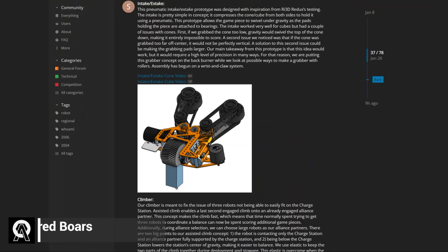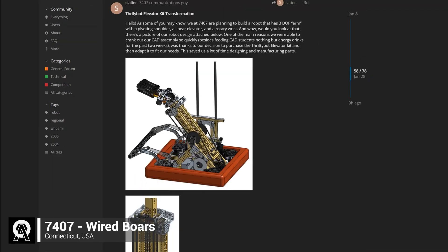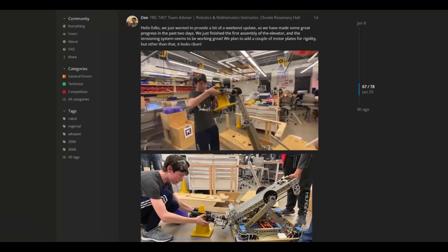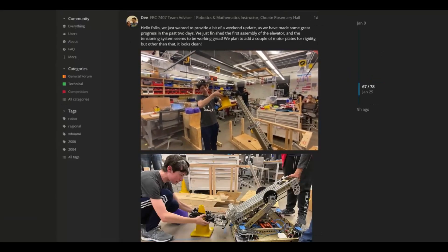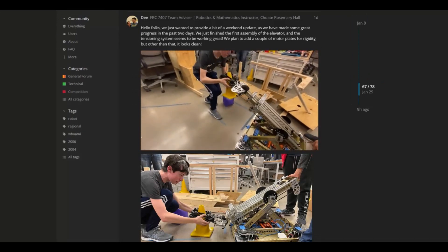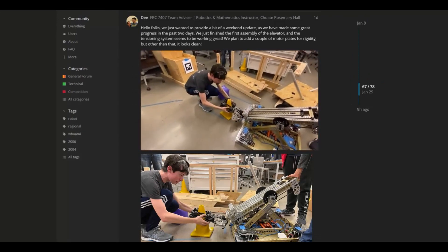Last but not least, team 7407, the Wired Boards, have finished their robot CAD, which includes a ground intake, compact pivoting elevator, and end effector on a wrist. They have also developed an interesting fork for buddy climbing on the charge station. Lastly, they made significant progress with the robot's assembly.